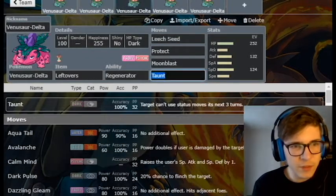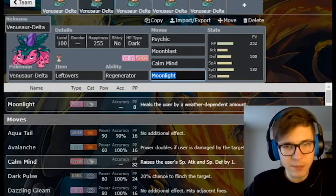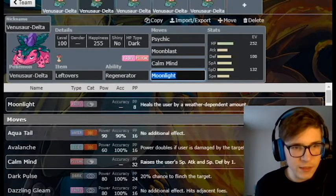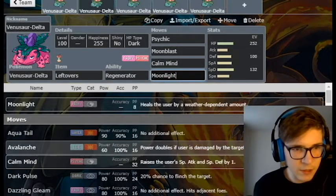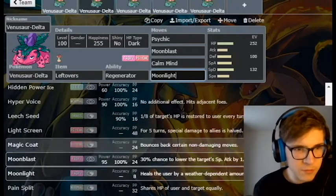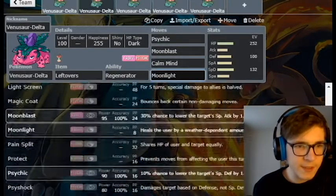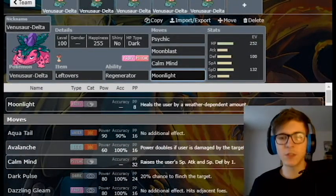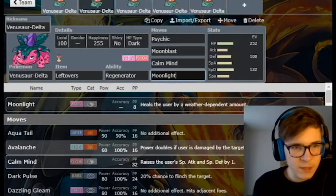Overall, Mega Delta Venusaur can be an offensive setup sweeper, a straight power attacker, or defensive with Assault Vest and Regenerator. There's also Aqua Tail, Avalanche, and Earthquake on the physical side. Not getting Play Rough is unfortunate since it would have been great, but you can still hit Dragons with Avalanche. Fighting types are an issue, and Dark types are also a bit of a problem.